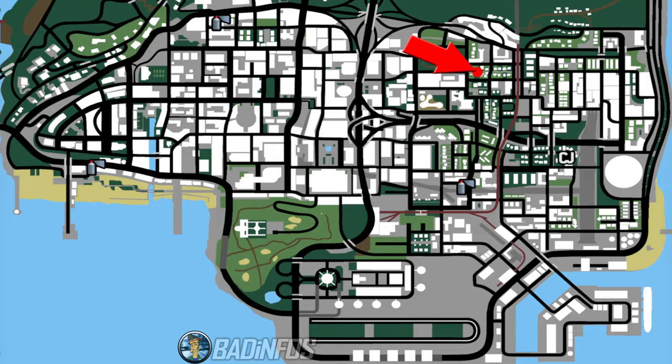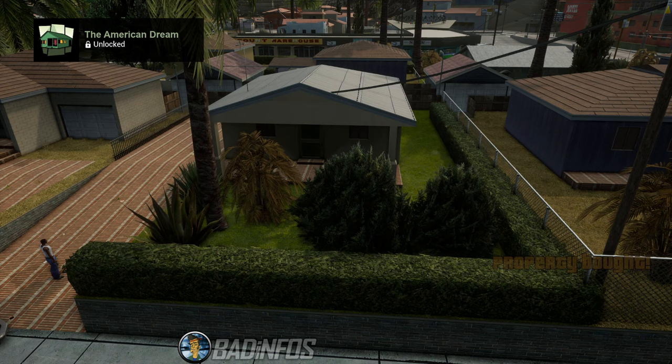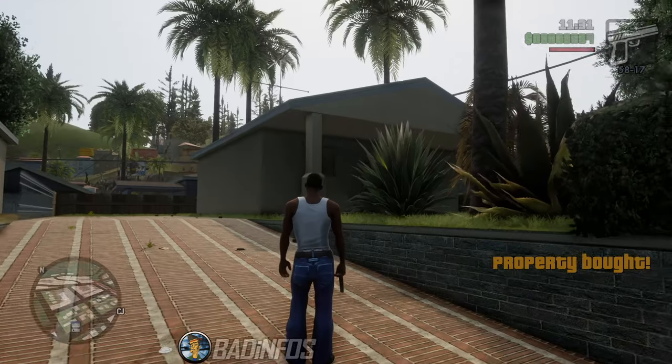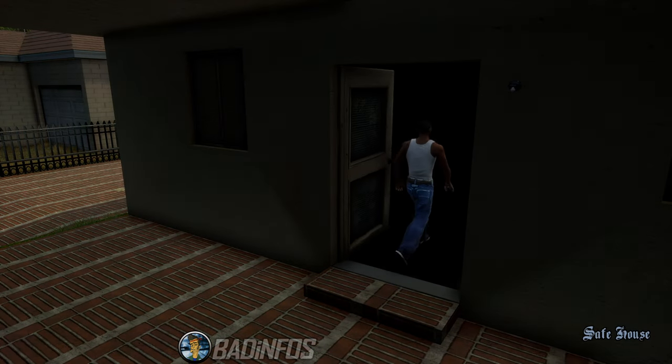What we need to do next is visit this location on the map and spend 10,000 dollars to purchase this property, leaving you with only 384 dollars. Again, your results will vary slightly. Enter your safe house and save the game.